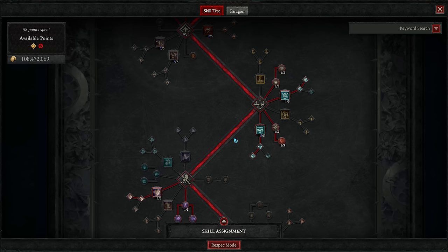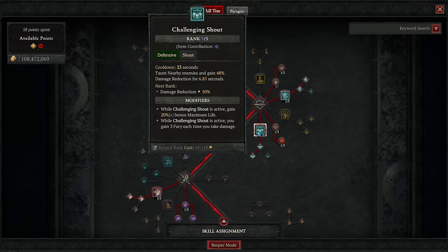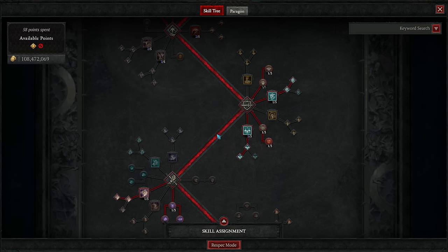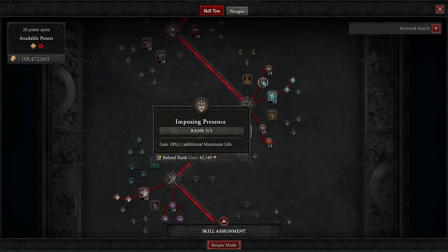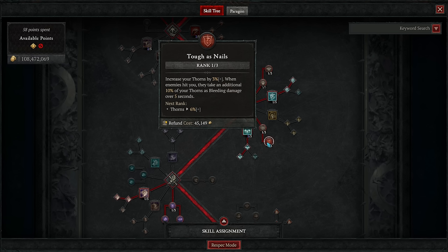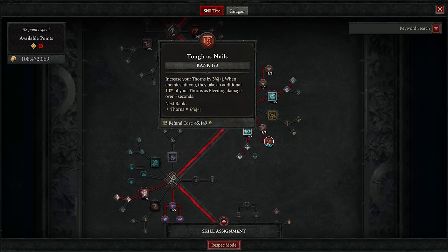My main recommendation for general content that's actually sort of difficult is Challenging Shout, of course with its enhancement and also the tactical version for some bonus fury generation. Then we take some passives in this cluster: three ranks of Imposing Presence for bonus maximum life, one rank of Martial Vigor for 4% damage reduction from elites, one rank of Outburst as a gateway to one rank of Tough As Nails — which gives you thorns but also makes a portion of thorns damage count as bleed, activating any bleed requirement affixes to boost your damage and tankiness.